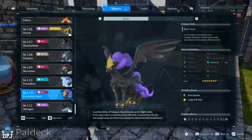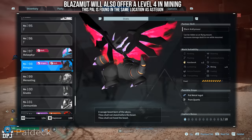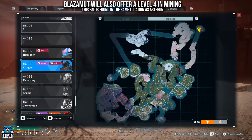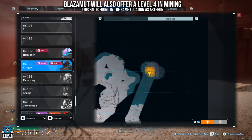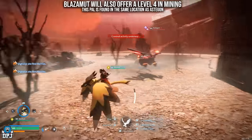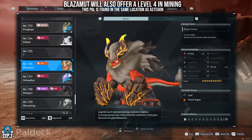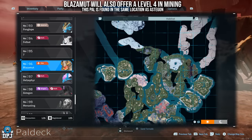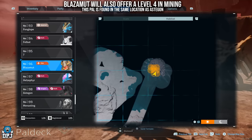For Mining, the one level four pal I know of is Astegon. This pal does appear as a world boss but can also be found in the top right of the map — the same area as Orserk, Lyleen, and a couple of others. Make sure you bring heat and cold resistant armor. If the specific pal isn't in the spot you want, circle around the area and it should eventually appear. Levels are around 40, so they're not easy catches — bring the right armor and spheres.